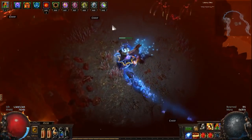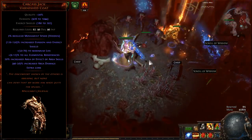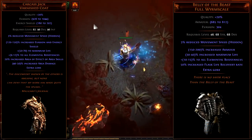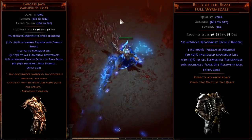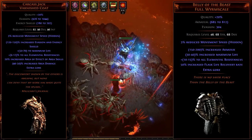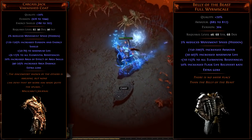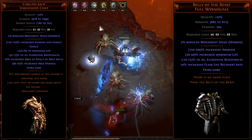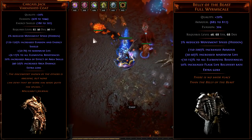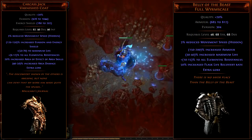The usual picks for the chest slot work nicely here — those are Carcass Jack and Belly of the Beast. A well-rolled Belly of the Beast will likely set you back a fair amount of currency, as life has become more meta. Carcass Jack is a slightly more budget option, offering some area damage and increased area of effect in exchange for less survivability compared to Belly of the Beast.